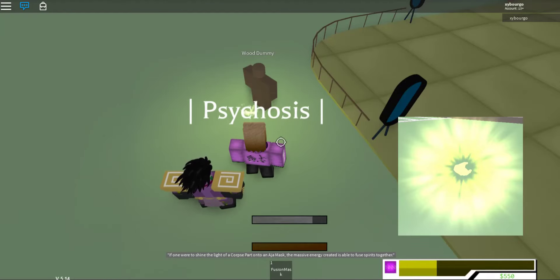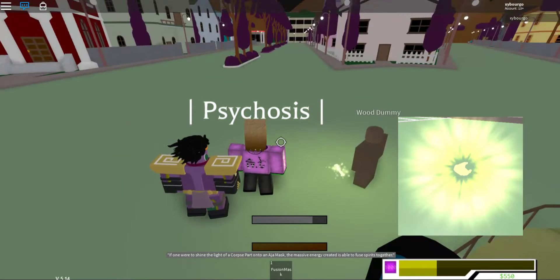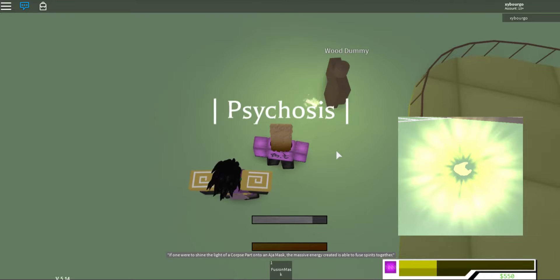One other thing I want to say: if you're going to do Corpus Fusion, you want to try not to let the other person pick up the Corpus part you're trying to use. Because if they do, they're probably going to put you on the kill-on-sight list. If they have a gang, they're going to put you on their KOS list and you're going to be forever hunted by that person.